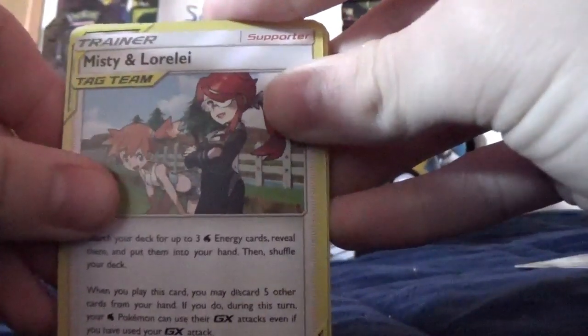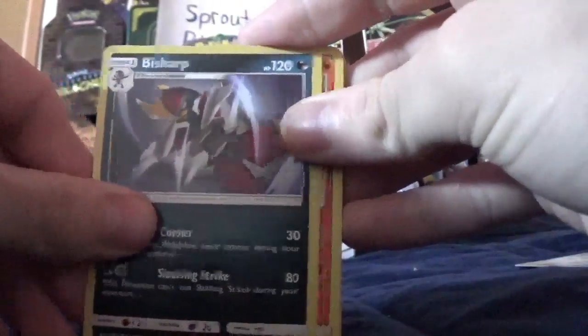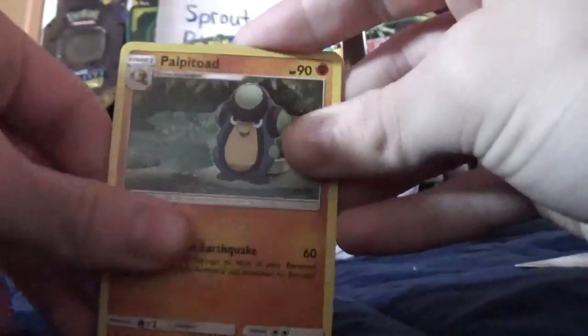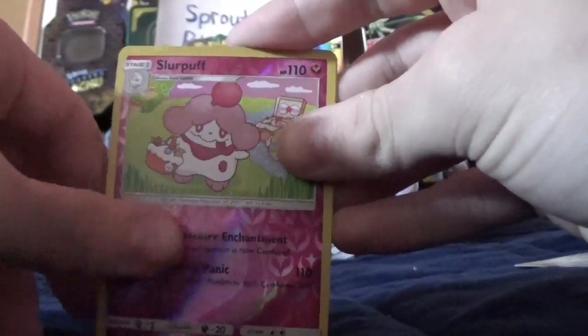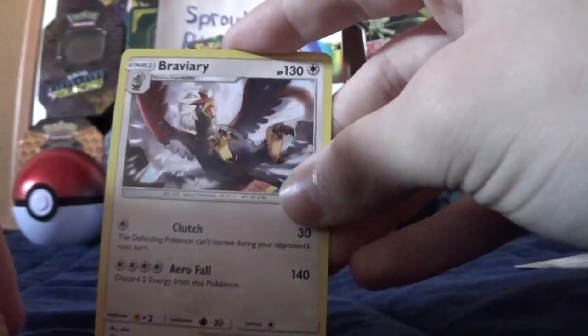We got another Tag Team Trainer card, a Reshiram, a Torkoal, an Onix, a Whismur, a Croagunk, a Kricketot, a Slurpuff, and then a regular rare.